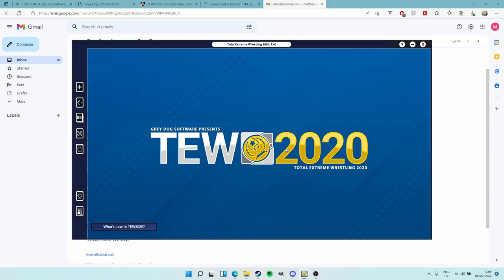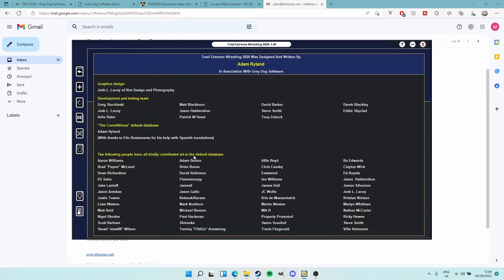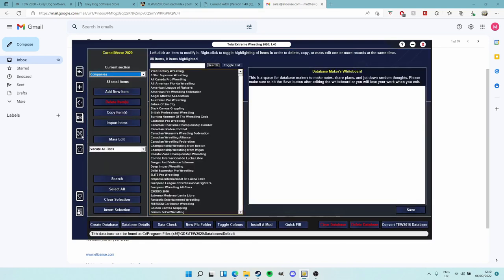Whether you're on the retail version or the trial version, you've got the game open now - Totally Extreme Wrestling 2020. When you first install it you will have the default database - the Cornell Verse. The Cornell Verse was created by Adam Ryland, who of course also created Grey Dog Software. Thanks also to Fito Bustamante for his help with Spanish translations.